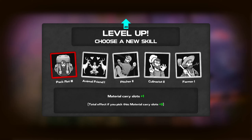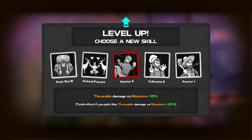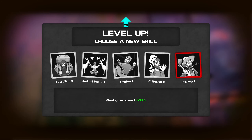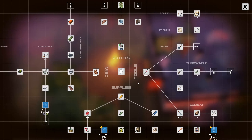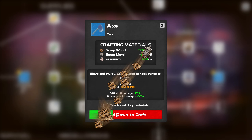Material carry slots, plus one. Animal friend - unlock animal treats, recipe animal friendliness, makes animal less afraid of you - that's actually interesting. Pitcher - throwable damage versus monster, hit points gained by eating. I think I'm gonna go with the pack rack. Invent and craft - do we have access to the axe? Yes we do. Yes, yes we do. So hold down to craft.